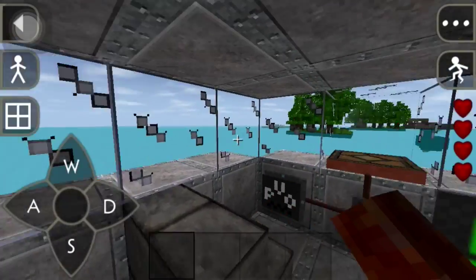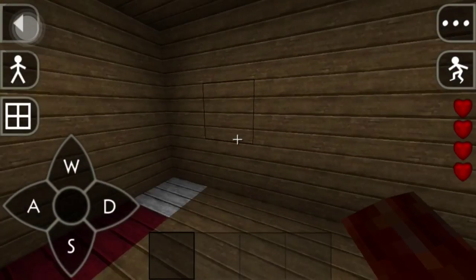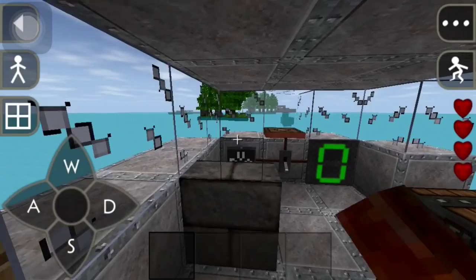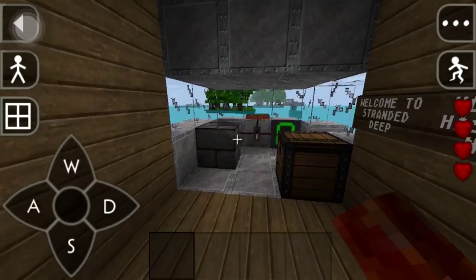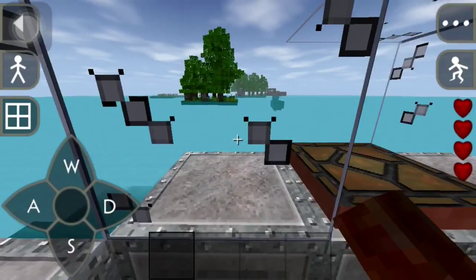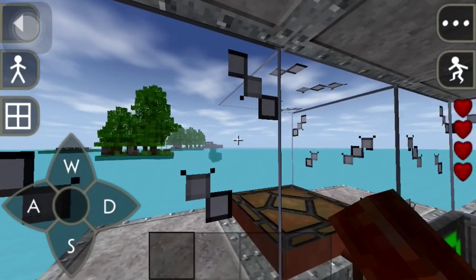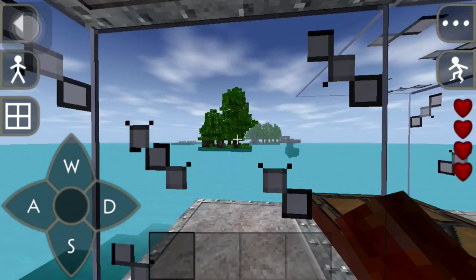Everything you see is built by me besides the water. I'm in love with Stranded Deep, it's a fun game. Basically your plane crashes — this is the plane I had to build so we could sleep here for the spawn area — and you're not the pilot, you're a passenger. The plane crashes in the water and you've got to make it to the island.